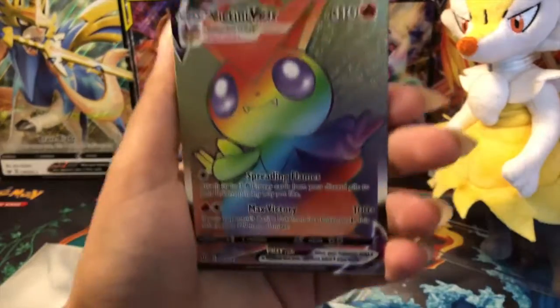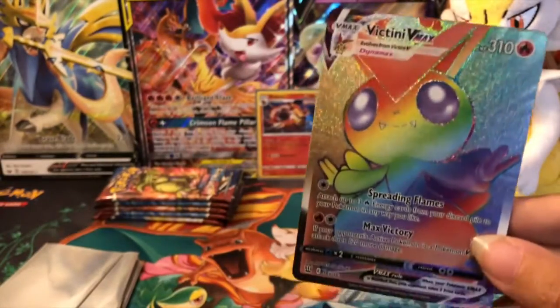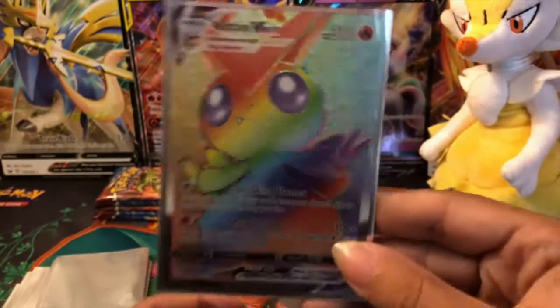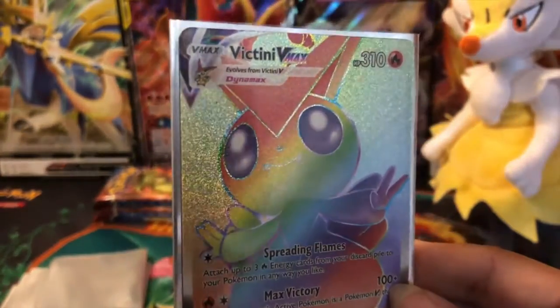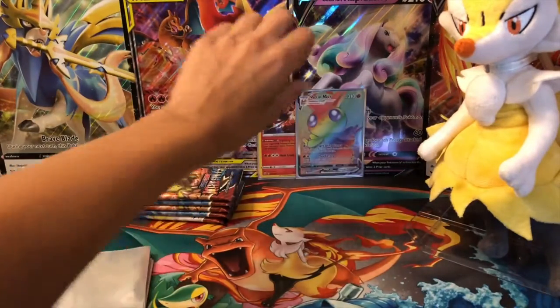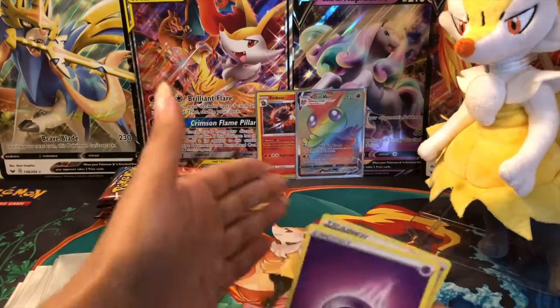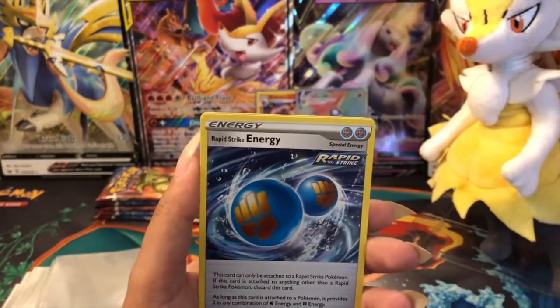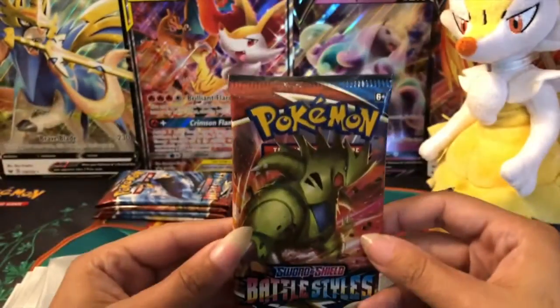All right — okay, that's official! The blue team has officially freaking won! It's not a Charizard, but you know what — Victini V-Max rainbow rare! I don't think I even have a rainbow rare in this set yet. I pulled a Victini in my booster box too — oh my goodness! That's my best card — that's it, the blue team wins. I don't even give a shit if I don't pull anything in the other packs. Blue team wins hands down! Holy crap, what a pull. That card is so beautiful, can't wait to put it in my binder.